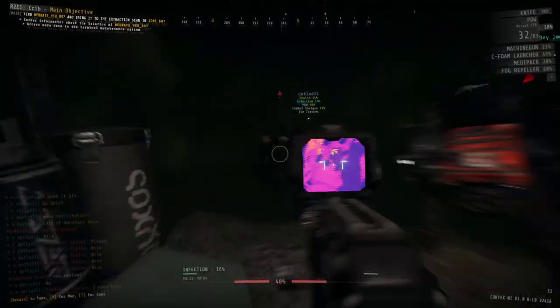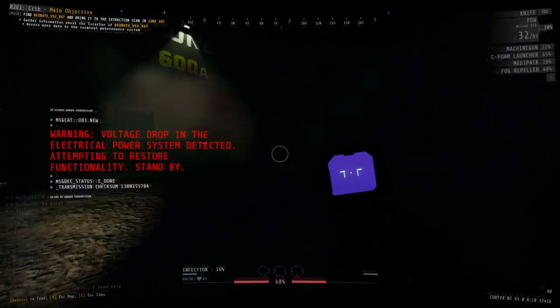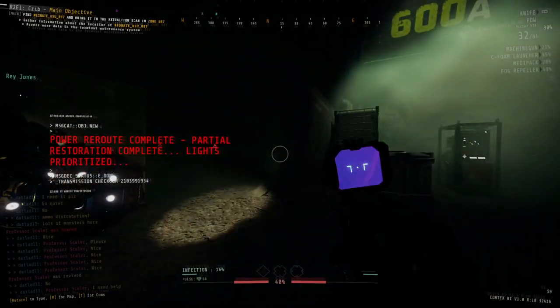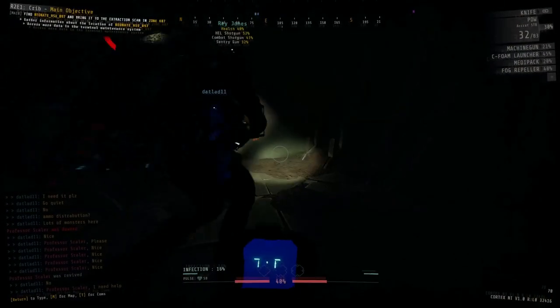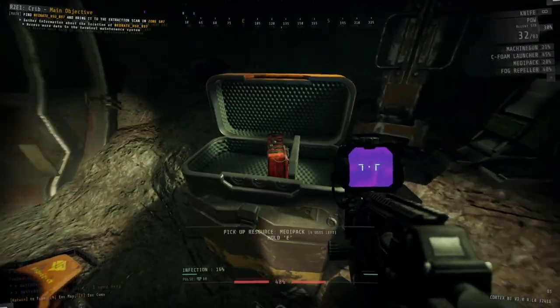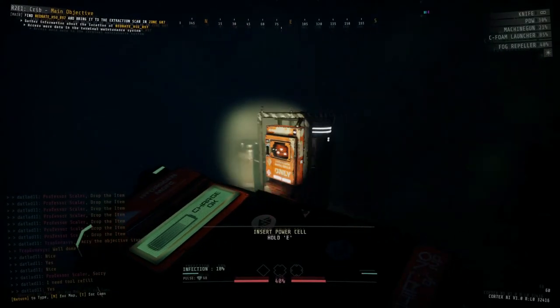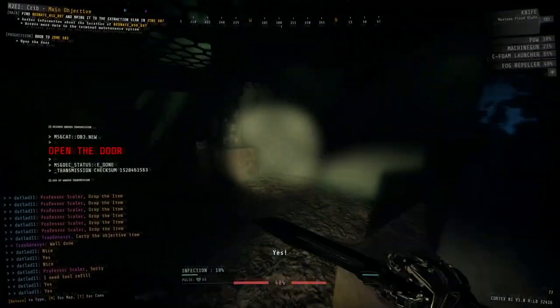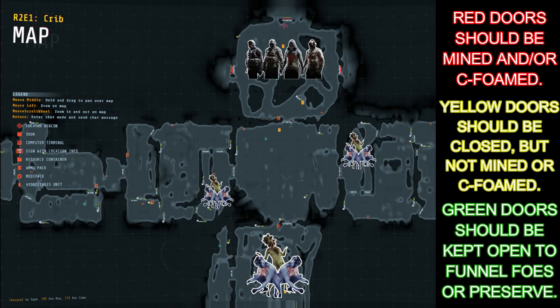Upon entering zone 600 a temporary blackout will occur, but it only lasts a few seconds so don't worry too much about it. In here there are two scouts as well as a fair amount of regular strikers, shooters, and potentially giant strikers and hybrids. Make your way through bit by bit — most of the zone is covered in infectious fog, so hug the fog turbine person. Bio tracker, make sure you're giving calls to your teammates so you know where things are, and tag those scouts as you make your way through. There will also be more resources down here as well as a power cell.